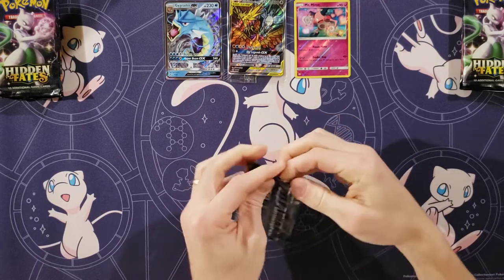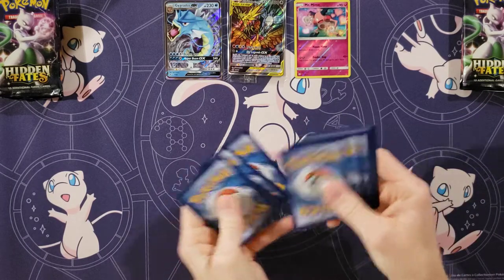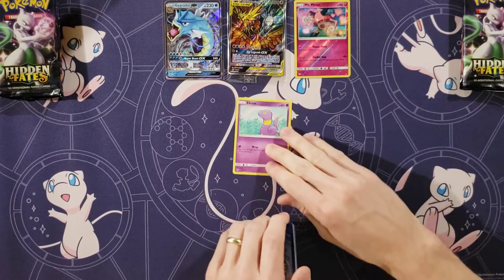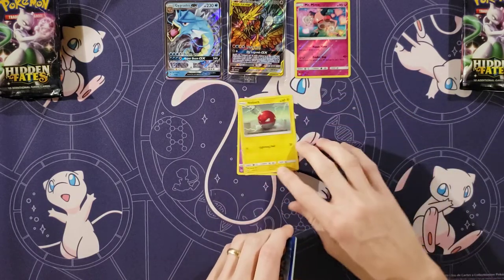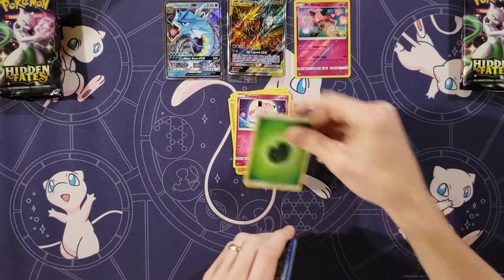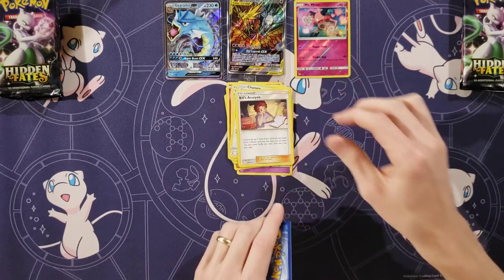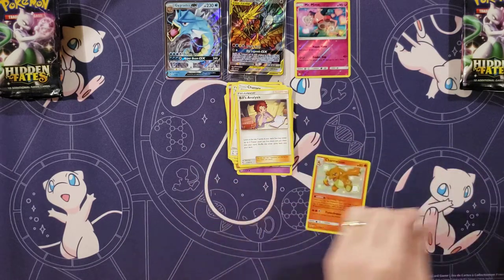All right, my Articuno, Moltres, and Zapdos pack here. We have starting this one with Ekans. Voltorb, Geodude, Pikachu, Clefairy, Grass Energy, Broxcrit, Chansey, Graveler. My rare is a Bill's Analysis, and — oh wow — Shiny Charmeleon! That's actually a really good pull.